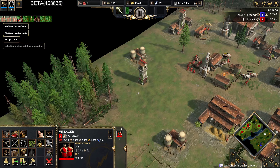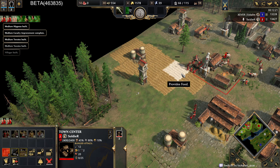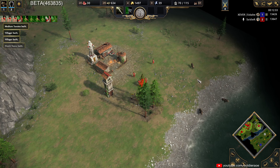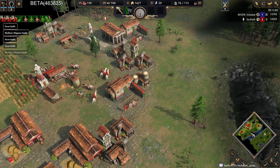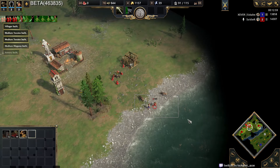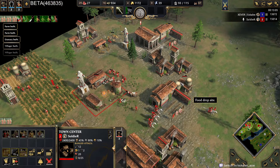Drop our blacksmith and we've gotta start dropping farms now. I think we've held that. We got a little tower here to help defend. We do have lots of cows, so that is definitely going to help. He's pushing over here again now, as well as over here. I think we're hanging on so far — take a breath, regroup, make a couple centaurs.